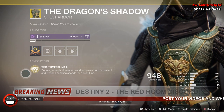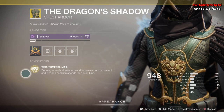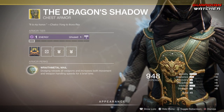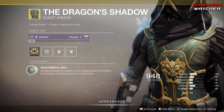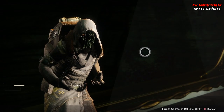Next, the Dragon Shadow. The intrinsic perk is Wraithmetal Mail — dodging reloads all weapons and increases both movement and weapon handling speeds for a brief time. This is a good exotic, but I'm not sure why a lot of people don't use it. This one specifically has a plus 13 in Mobility, which is amazing. Though I know why — people would rather use Stompees, and for good reason.